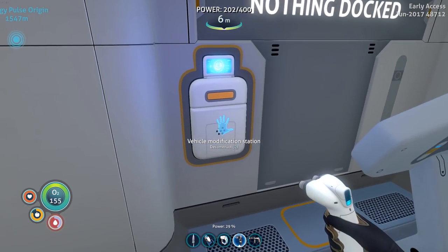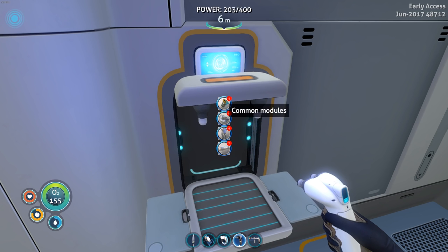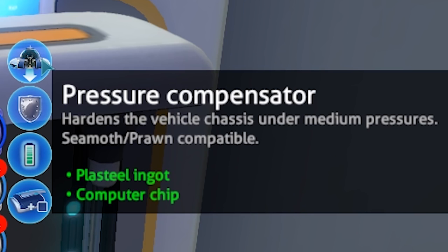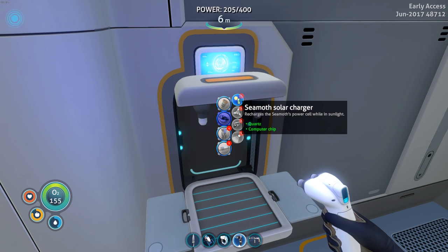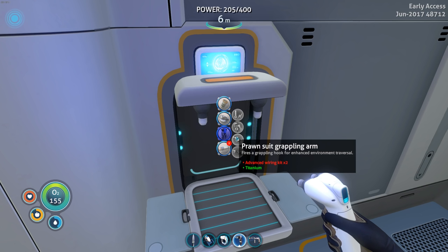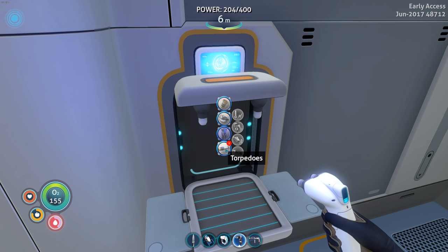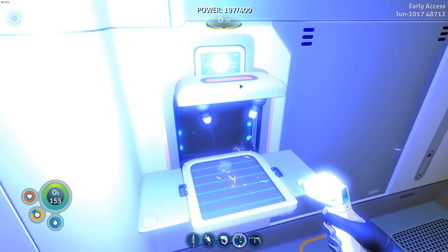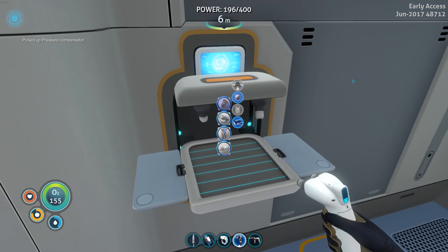We can dock the prawn suit in here as well so we can upgrade it. The pressure compensator is incredibly cheap. Solar charger — that's pretty nice. I do have advanced wiring kits, so we might be able to get the prawn suit drill arm. Do we have diamonds? Yeah, we do. Got some plasteo ingots — we might be able to fully upgrade these things. We gotta build the pressure compensator first in order to get the other ones.